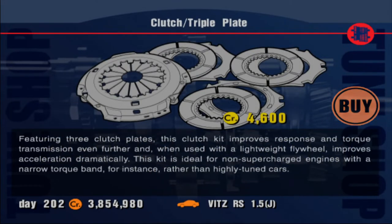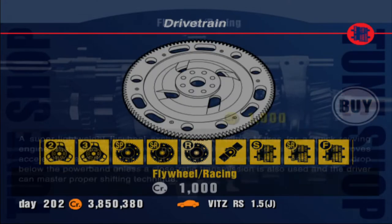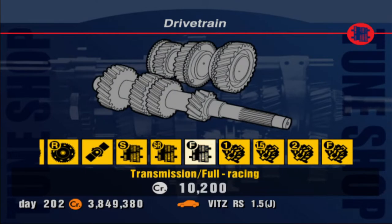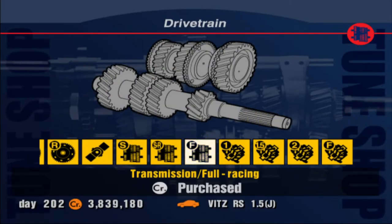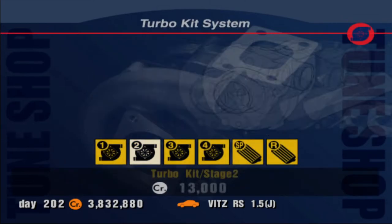For drivetrain, buy the max. The triple plate clutch makes gear changes faster, which helps straight line speed because there's less time when you're not accelerating between gear changes. For flywheel, I'll just buy the racing one. Always buy the carbon driveshaft if you can. Full racing transmission — the important thing is your max speed, since one of the five races is a test course and you need the highest speed to win that. For limited slip, buy full customized — you don't even need to adjust the values; just buying it will do more than not doing anything.